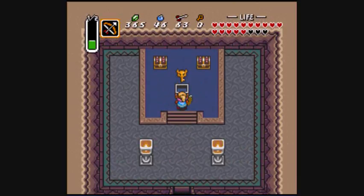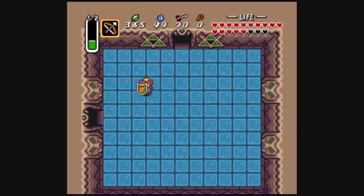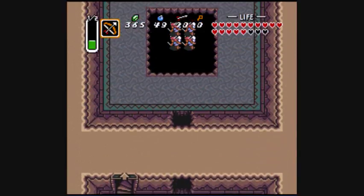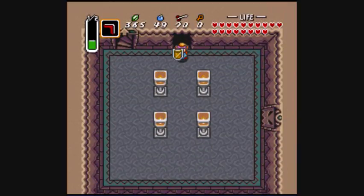We got the big key, bombs, and arrows. There's actually another path I haven't taken — not sure if I need to just yet. And crack walls like that — you can also run into them to break them. I really should have mentioned that but I kind of forgot, so I'm sorry about that.